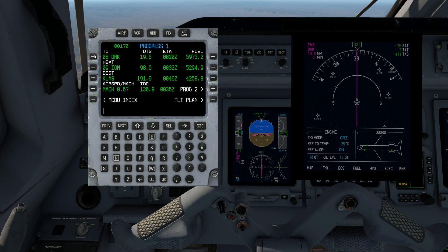The most accurate information is going to be on the top line. Our next waypoint is Waypoint 8, VRDRK. We'll be there at about 19 miles, 20 Zulu — that's about 3 minutes from now. This is the Zulu time, by the way. And we expect to have 5,973 pounds of fuel on board at that point in time.